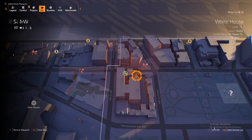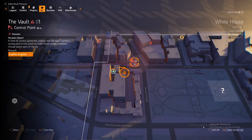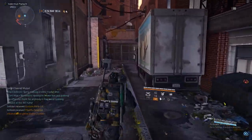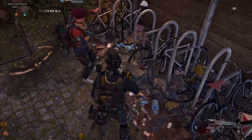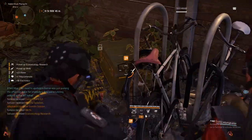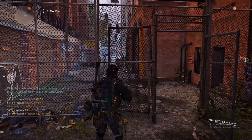This will be Hyena box location number two. It's to the left of the White House monument, up here at the control point vault. It's down an alleyway right here — let's head down the alleyway. It's directly at the back of the alleyway. You may have to shoot off a lock — I've already shot off the lock. The Hyena box is right here. You also have an armor crate and a couple of loot crates miscellaneous. Let's head to the next one.